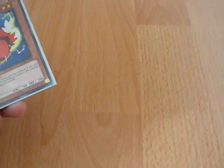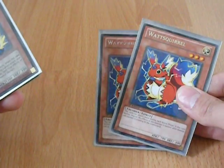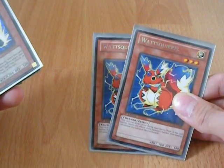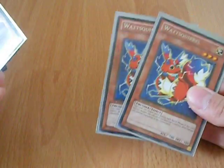One Watt Beta — just a tuner. One Watt Bricks — another tuner. Two Watt Scrolls — I really like this card because it can attack twice and whatever it battles with gets their effect negated. So if they like Odin attacked it, its effect would be negated.